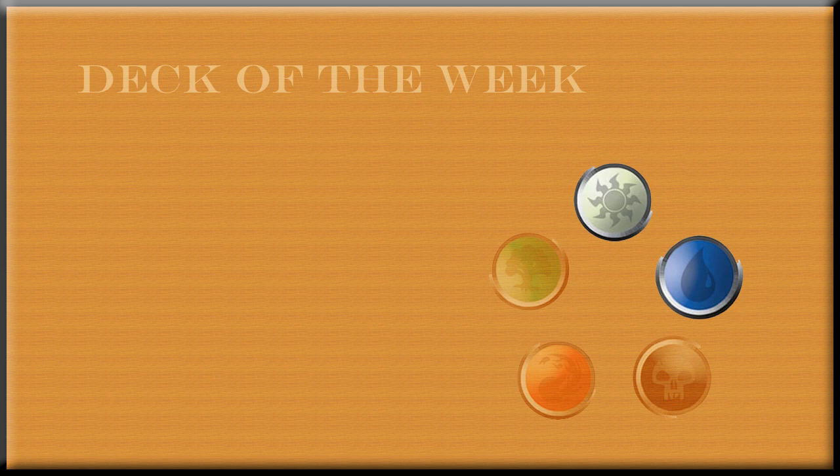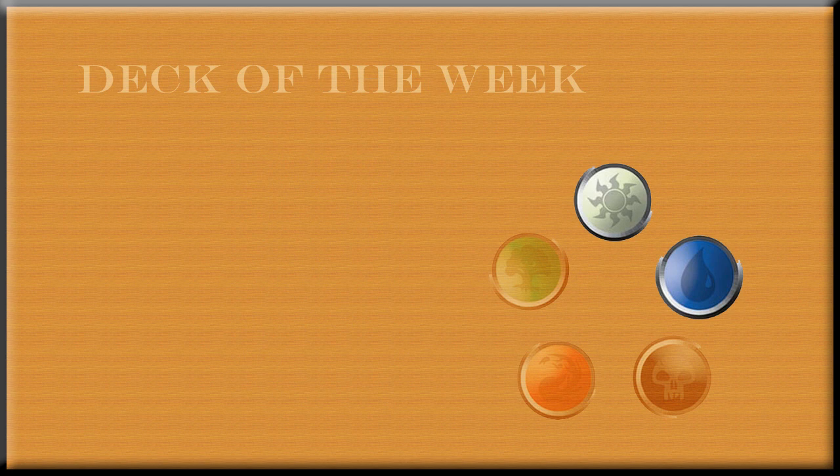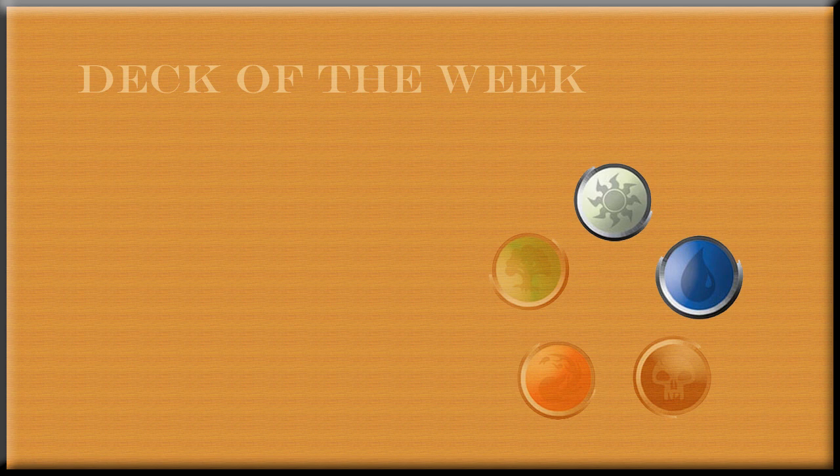Some things I don't like about the deck that I would change: the Excavator would only be used to mill yourself. I don't think the Baneslayer Angels are necessary — she's not an ally and she's expensive. Yes, she's good, but you don't see her a whole lot nowadays, and I feel like she's just in there because she's a good card. I would take her out to add some space for other cards. I also like the Sun Titan, because you can get your allies back from the graveyard and keep pumping your ally effects. But overall for creatures, I'd take out the Baneslayer Angels.